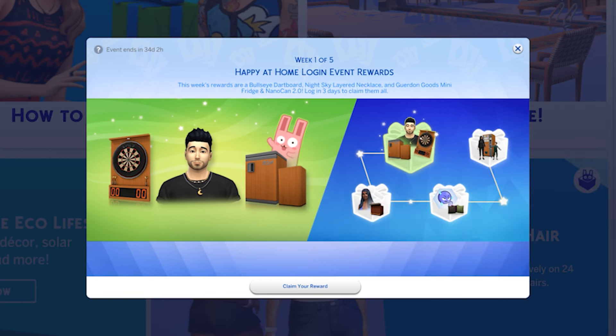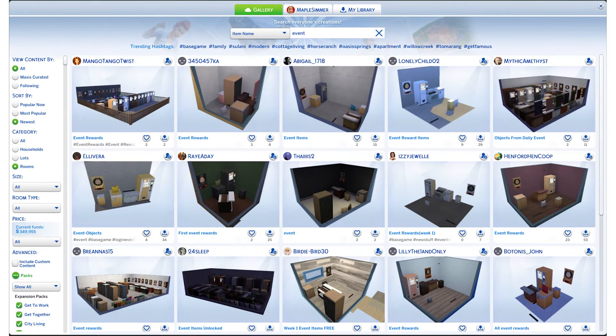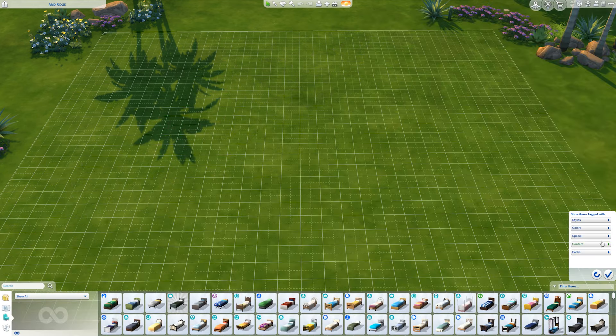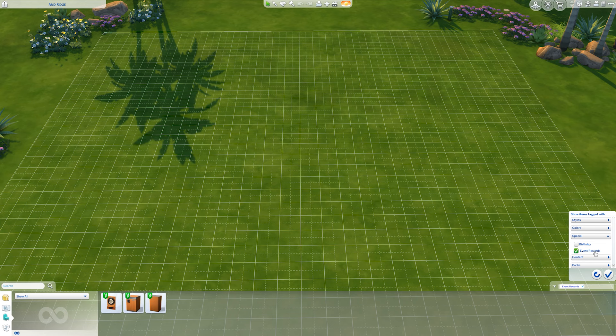There are other ways to see and use the build buy items before they're even claimed. You can go to the gallery — many people, including myself, have put rooms on the gallery with the new build buy items. Also, if you take that user file out, those items will still be in your save; it doesn't remove them. They're not like DLC. You can also just see them if you filter in build buy by 'Special' and select 'Event Rewards'.